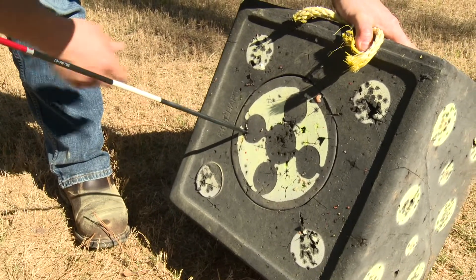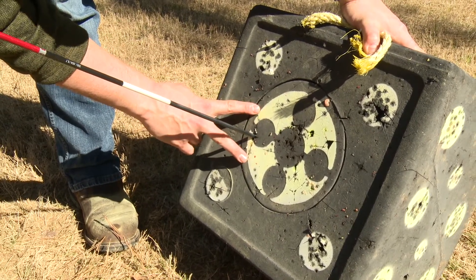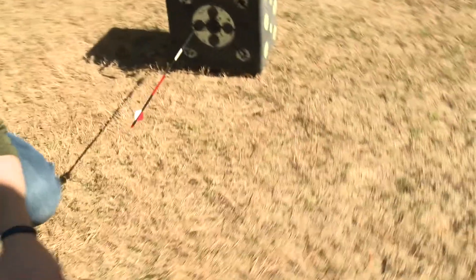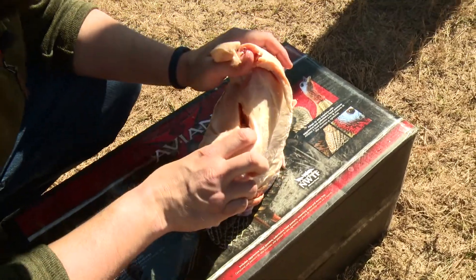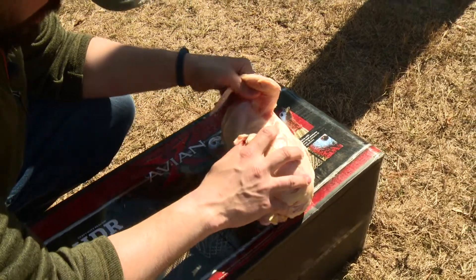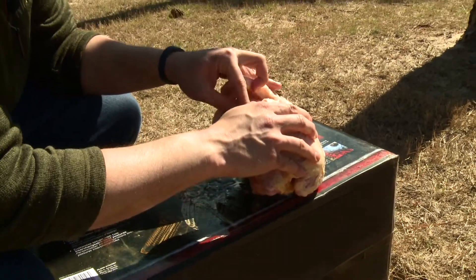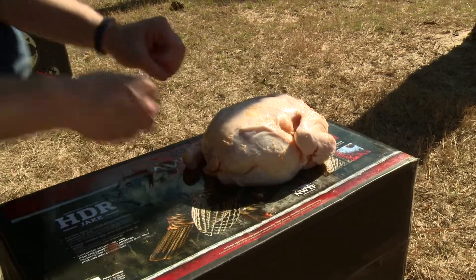Looking at the target, it's just littered with chicken. The last ones we shot were the Rage four-blade — you can just see that absolutely massive cut on the block target. Taking a look at the chickens, that right there is a pretty massive cut on the entry and the exit wound. It absolutely sliced through the thigh bone and part of the drumstick. No problem at all with sharpness — that will definitely leave a good hole.